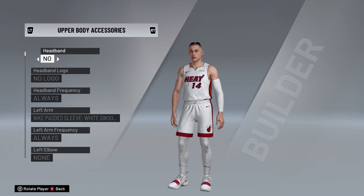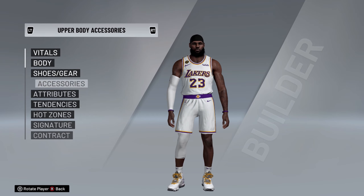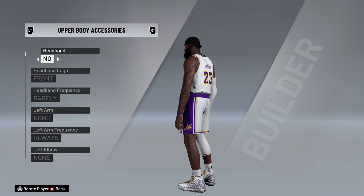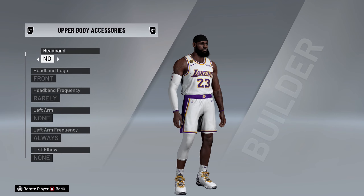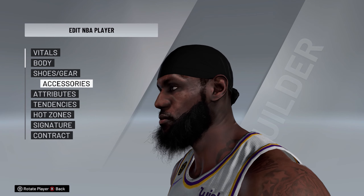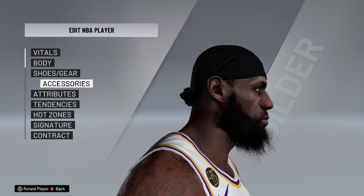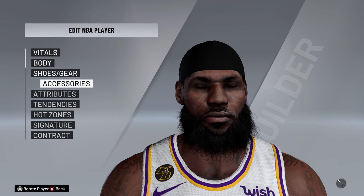The last and probably the craziest one: you have the LeBron James — aka the homeless man beard look. This is just an awesome mod made by a modder named LAE2K. Shout out to them for giving LeBron the quarantine look. I don't know that this is something you'll play with long term, but if you just want to mix up the way LeBron looks, that is an option for you.